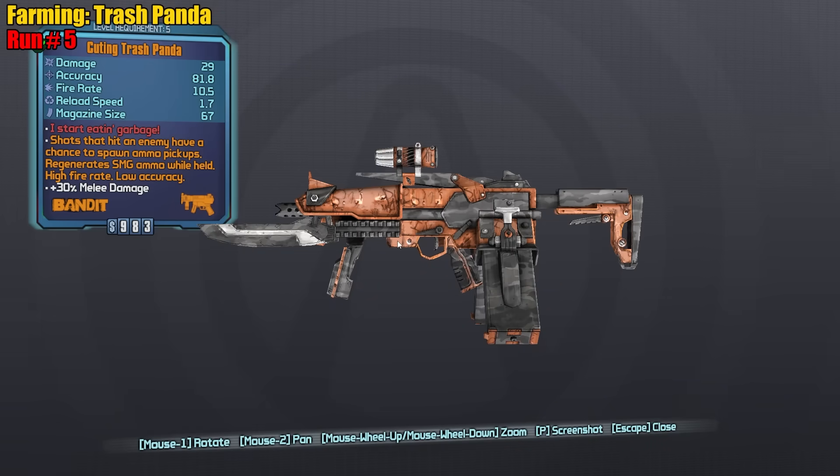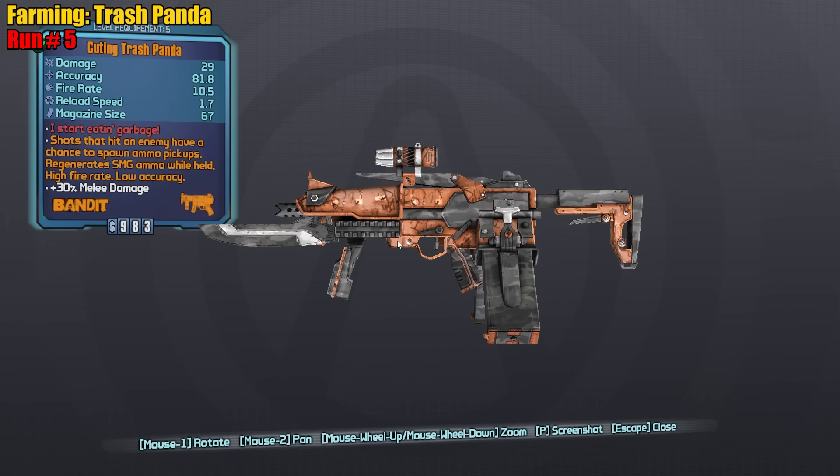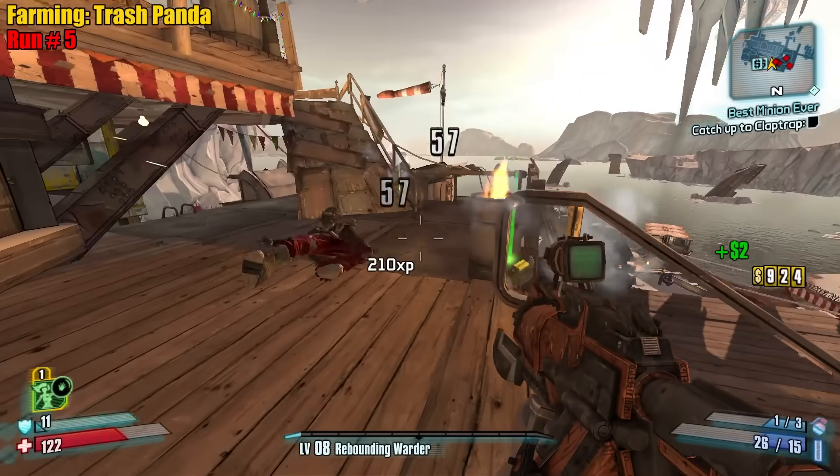Chances that hit an enemy have a chance to spawn ammo pickups — I don't recall that being in Azorlands. Regenerates SMG ammo while held. High fire rate, low accuracy. I'm okay with that — it's really good at sustaining ammo.